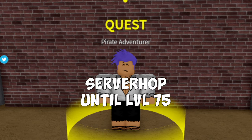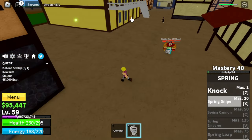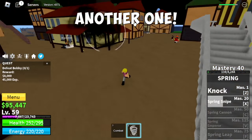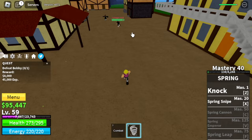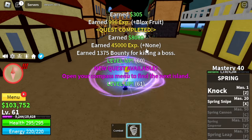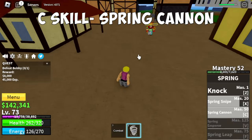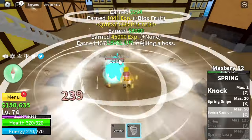Just a reminder: server hop until level 75. We're in the public server and a friend appears — then another one with the Dark Fruit, and another one with the Magma Fruit. So there are lots of other players here; I suggest just don't attack them. We're gonna unlock our C skill here, the Spring Cannon — this is the best skill of this fruit. We're gonna grind here until 75.